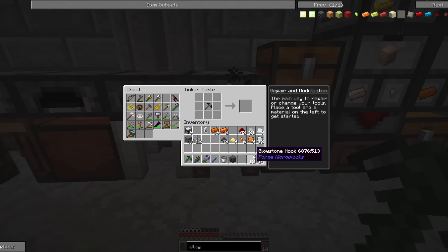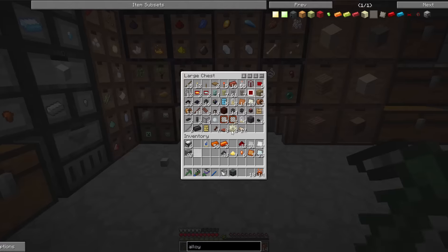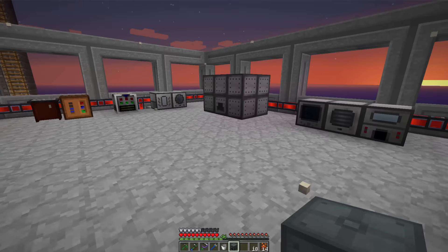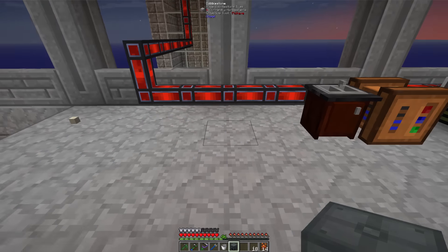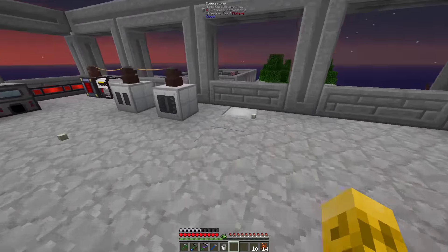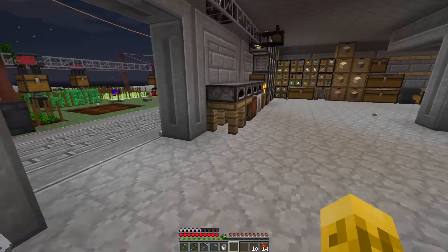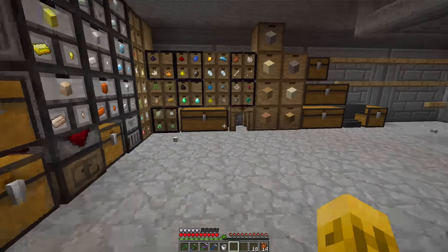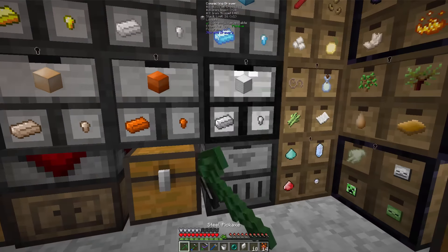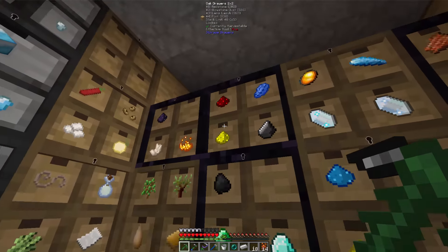Alley smelter — look at all the stuff that just disappeared out of the inventory! We should probably get a capacitor and put it in there so it can hold more and work faster. But right now we can do things like get an ender pearl and some iron and redstone glowstone.